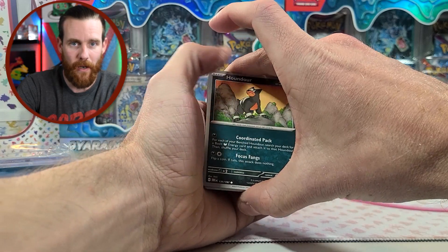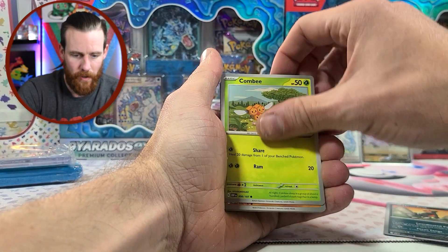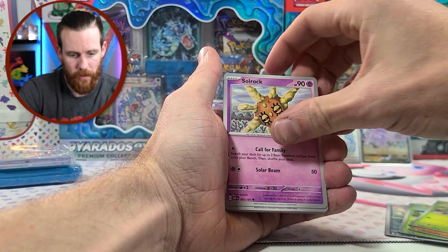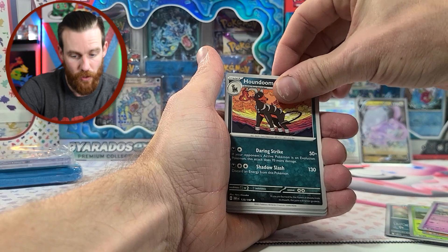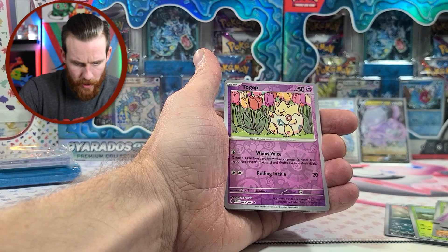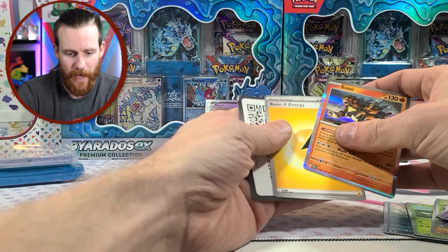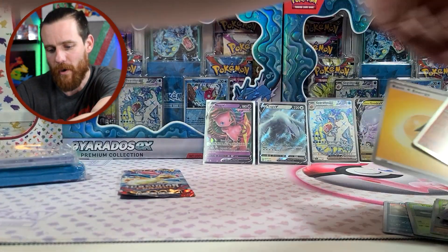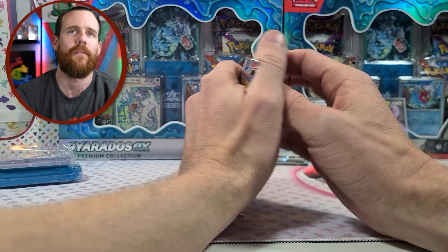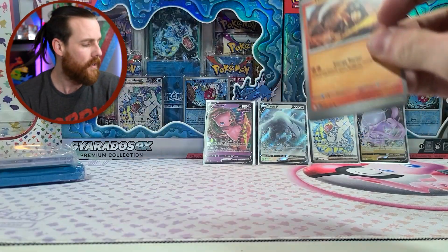Oh, I got a little peek at something. Houndor, a Combi, a Digly Dig, Rowlet, Solrock, Houndoom, Granbull, Reverse Exadrill, Reverse Togepi, and an Entei. I must have just been checking out the whole code card. But Entei is cool — I think I saw the second Pokémon movie that had him in it back when I was a young tyke.